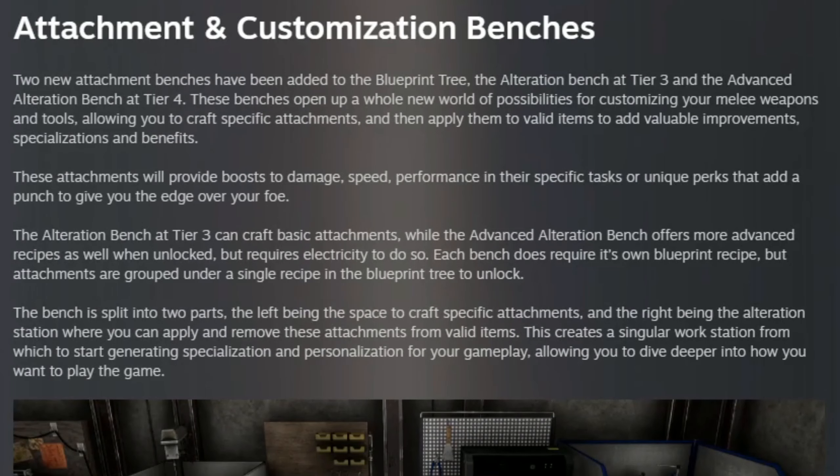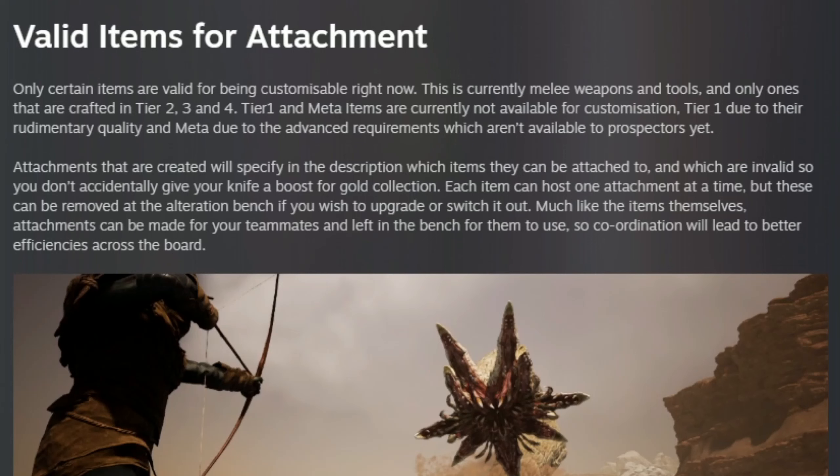In order to use the new attachments you will first need to unlock the blueprints. The blueprints are quite cheap and will be available at tier 3 and tier 4 in the blueprint shop. And before you think about bringing all your best gear into the drop, it should be mentioned that the attachments can only be used on tier 2 through 4 crafted items.